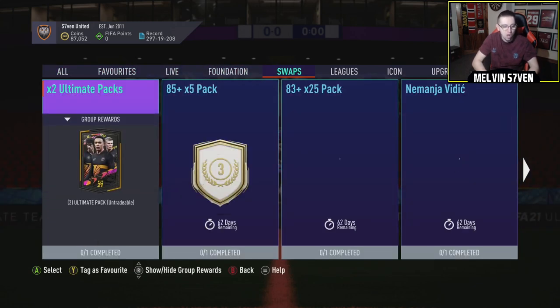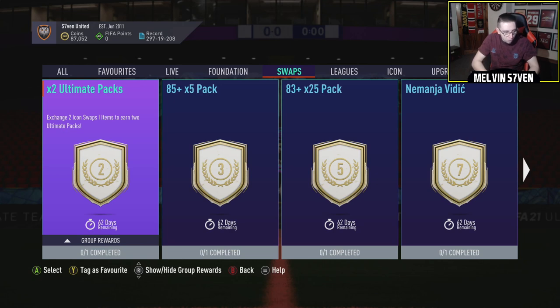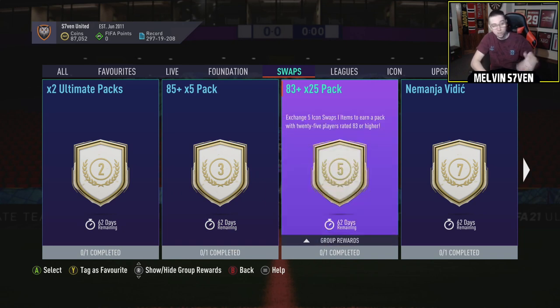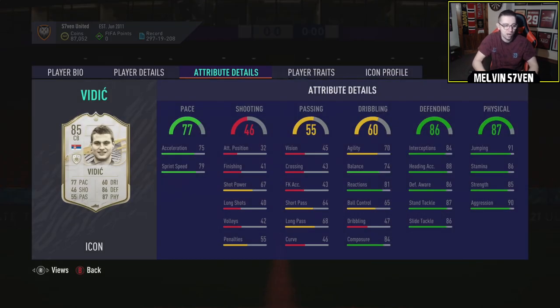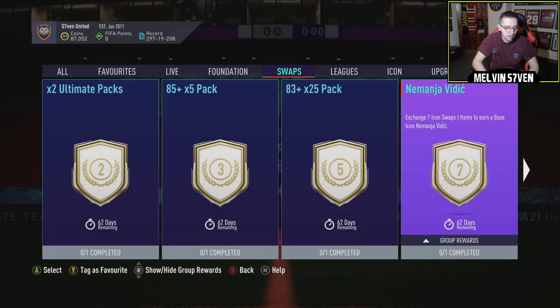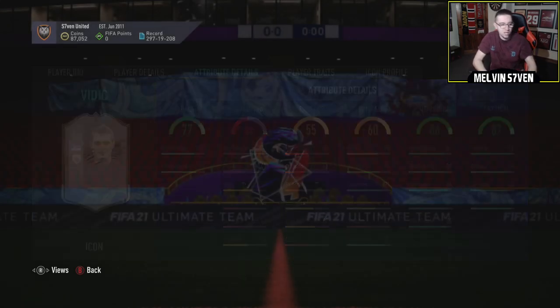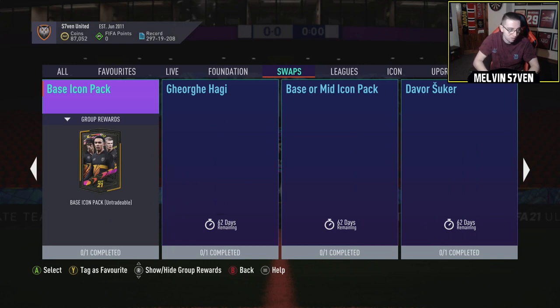On to the important stuff, which is the Icon Swaps. You can get two Ultimate Packs for two Icon Tokens. You can get 85 times 5 packs — so 5 x 85 players or higher — for three tokens. For five tokens, you can get 2 x 83 or higher players. Nemanja Vidic Base for seven tokens. He's not a bad card, to be honest — decent pace for a centre-back, maybe a little behind the power curve by the time you can get him. But his defending and his physical are really, really good, all high 80s or low 90s. He'll be a pretty good Icon to get, especially for that cheap.